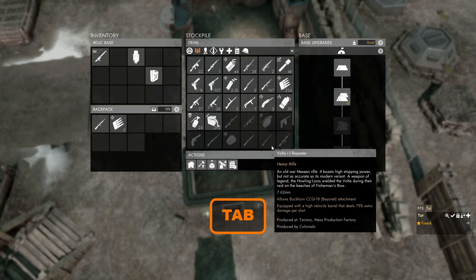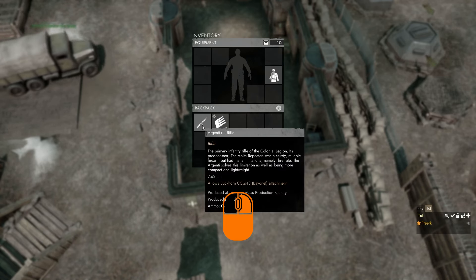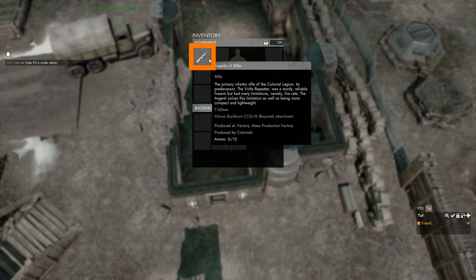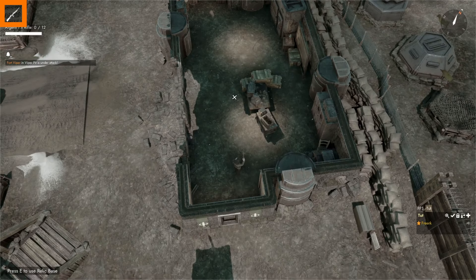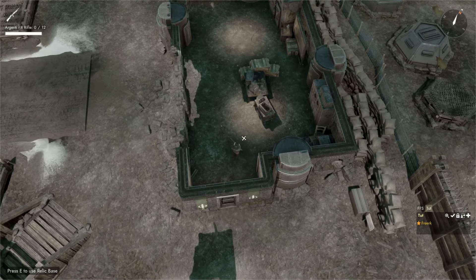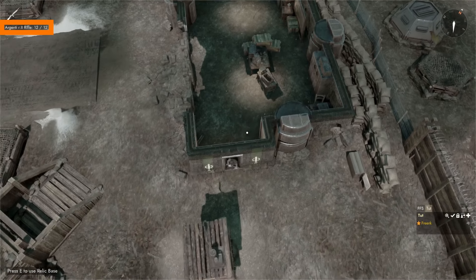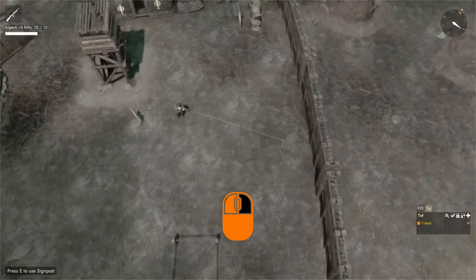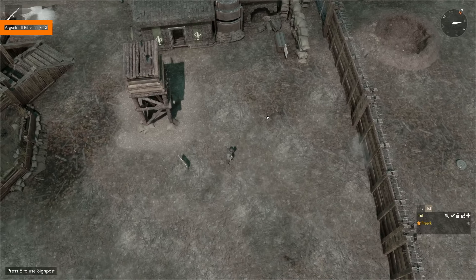Now that we have a weapon and some ammo, we press Tab to exit the menu, then Tab again to open our inventory. Left click on our rifle so it goes from our backpack into our primary equipment slot. Tab out and press 1 — we can see in the top left that we have our Argenti equipped and it can contain 12 bullets, but currently has zero. To reload, we simply press R. Once reloading is done, we have 12 bullets out of 12. We use right click to aim and left click to fire. Once we fire, our rifle now contains 11 bullets.